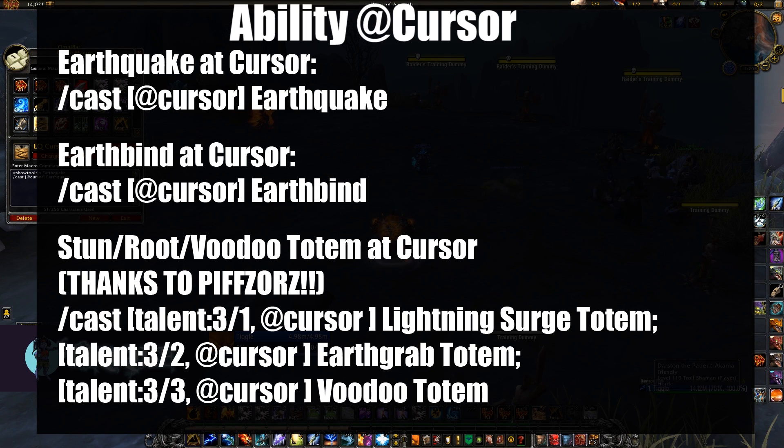The cursor macros I use are Earthquake, Earthbind, and a macro given to me by Pivzorz — please check his Twitch channel out below. He's a 2600 Elemental Shaman. It's the Stun/Root/Voodoo macro, which uses one of those at your cursor no matter what talent you're in. It's a godly macro. Thank you, Pivzorz.